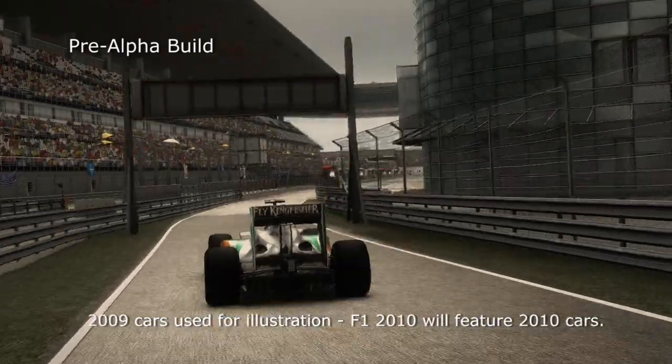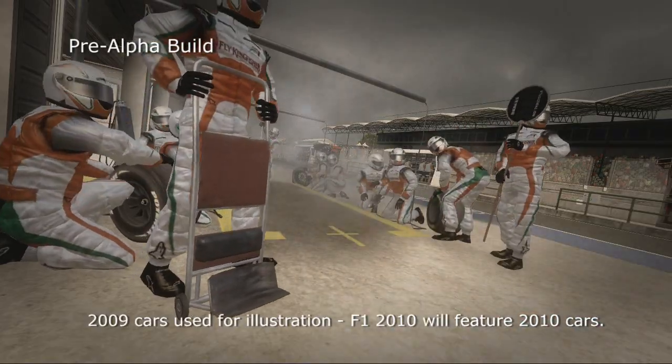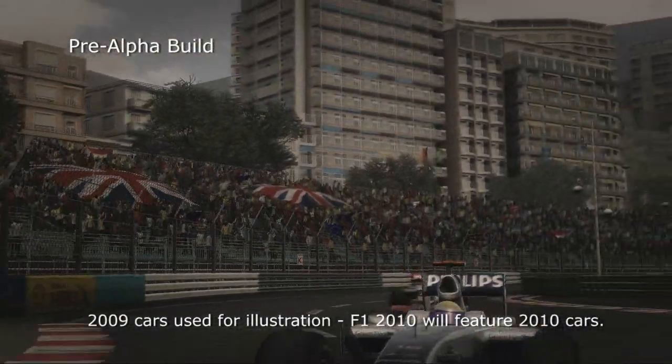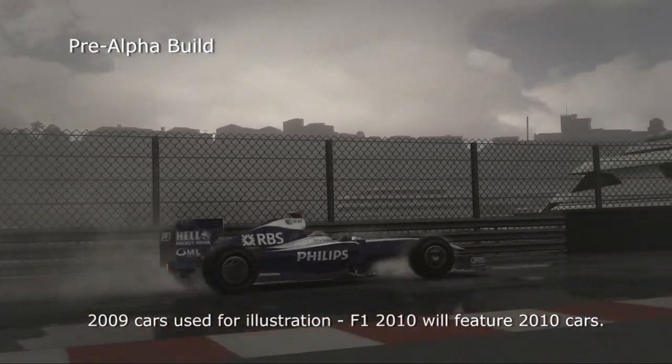Players can be going along outside the points and maybe they make a gamble — the clouds come in, the sky is dark, and maybe you preempt that the rain's going to come and you change your tyres early. Player choice is going to be critical at those stages. It brings that new element of launching a multiplayer game with Monaco in a heavy downpour, Monaco in the sun, or Monaco in the rain just starting to come down. It's about making the game that I've always wanted to play.